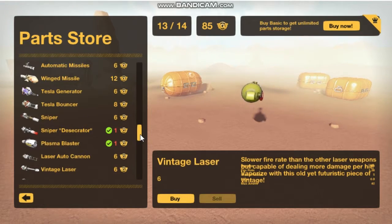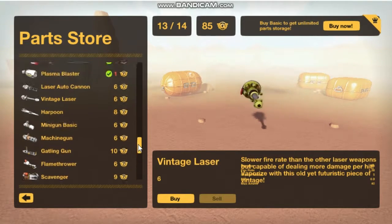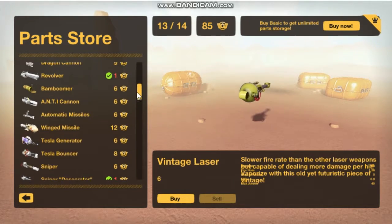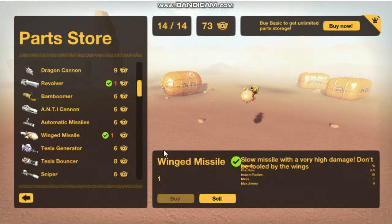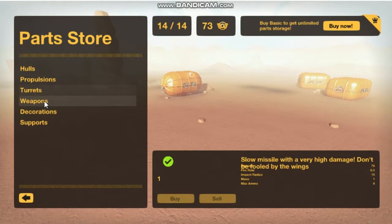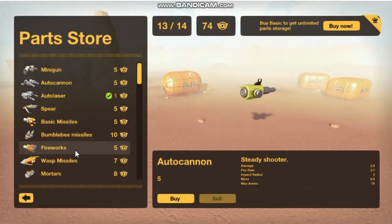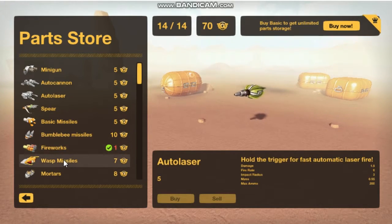Do I want to use machine gun and rockets or just have rockets? I'll just have rockets. Okay, find it. I got one — the ring missile. Now let's go back and go to supports. We're going to buy the fireworks. We're going to buy the WASP missiles.